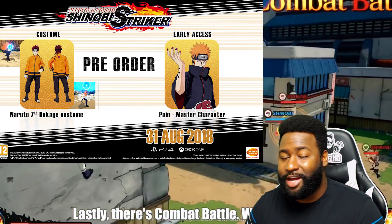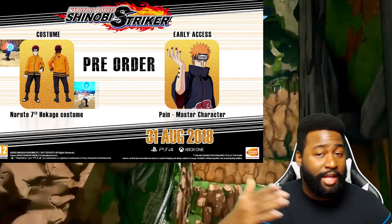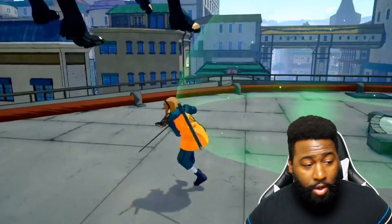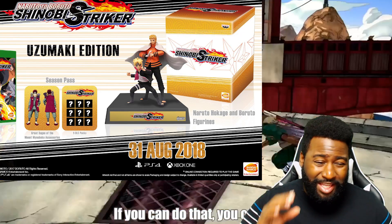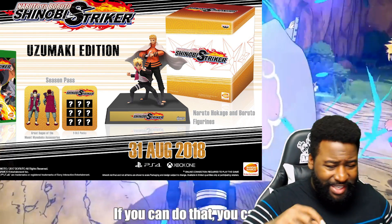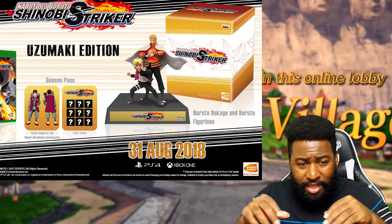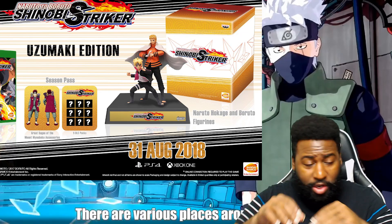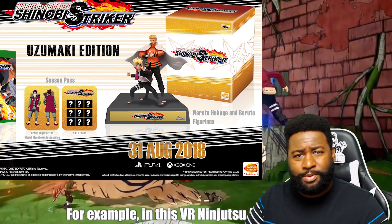The second pre-order bonus is the Seventh Hokage costume for your character. That's also something I'm sure you'll be able to unlock later in the game, but pre-ordering gets it from day one. We also have the Uzumaki Edition, which I know for sure comes with a statue. Looking at the picture, it also seems to include the season pass.